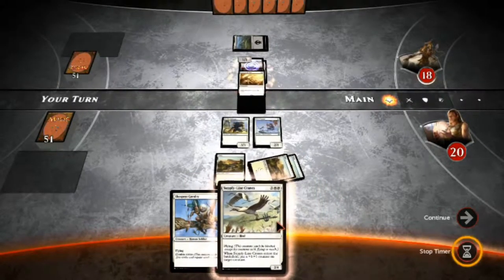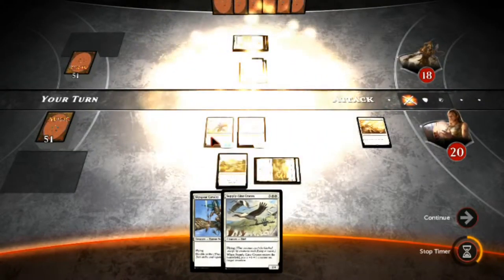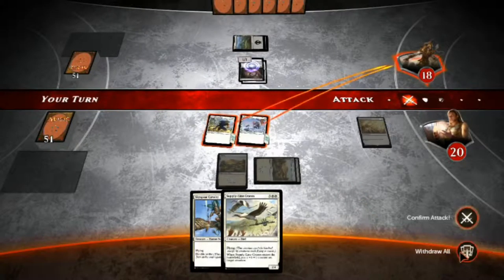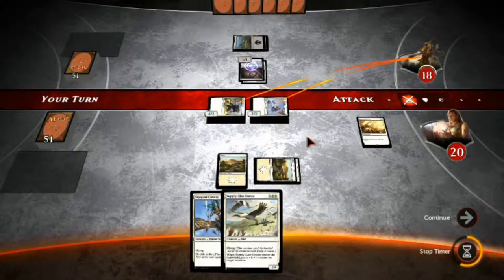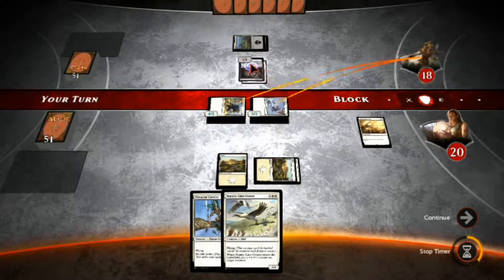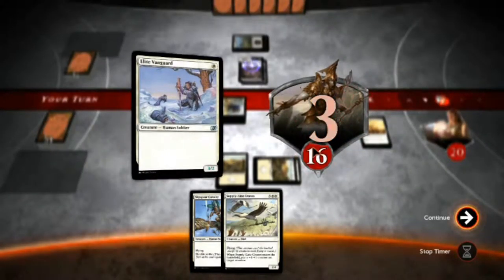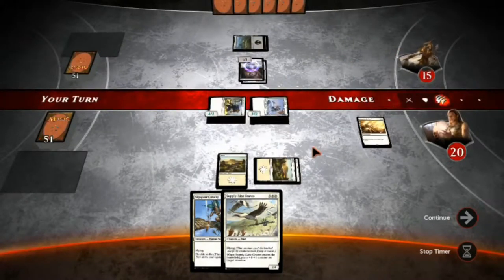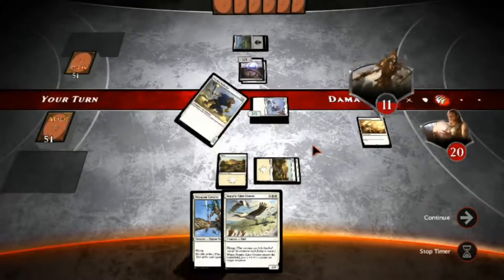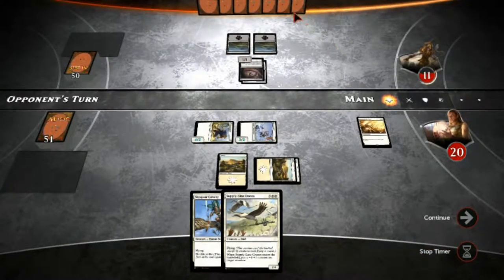So let's go ahead and plop down the plains, and we're going to play Honor of the Pure, because we want to bulk up our guys and get them as big as possible and get in there. Now we're going to attack with all. If he blocks this guy, no big deal — I'm still going to be getting in for three, and I'll get my card back in my hand. He is not blocking, so he's going to take a total of seven damage. Three from my Elite Vanguard and four from my Swift Claw. He's now down to 11.